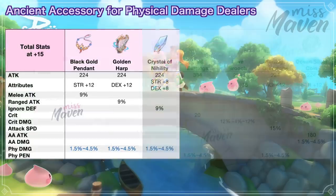Third, we have Crystal of Nihility for boosting ignore defense. It grants plus 8 strength, plus 8 dex, plus 9% ignore defense, and a chance to get 1.5% to 4.5% physical damage. Most physical skill builds aim for 200% ignore defense for clearing the legend difficulty of Tanatos Tower and Museum Island. Thus, this ancient gear will be suitable if you still lack ignore defense to reach 200%.